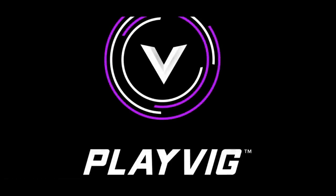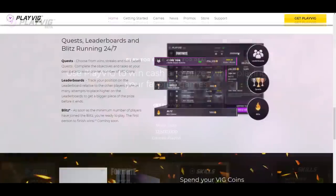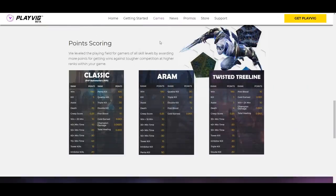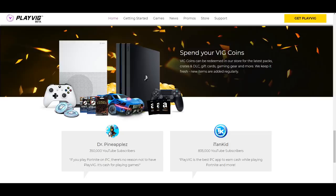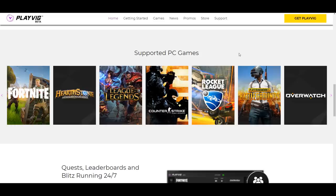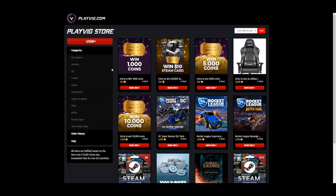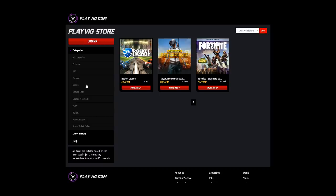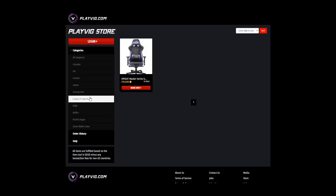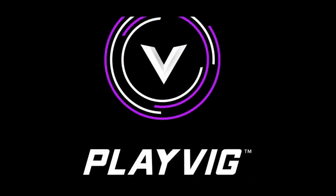Hey guys, today's video is sponsored by Playvig. Playvig is a super simple app that allows you to earn cash and prizes for simply playing your favorite games. By watching an ad and working to finish quests on the website, you will generate coins which can be turned into real money or in-game prizes. This app is currently available on PC and can be used alongside any popular game. 1000 coins is equal to $1, so you can see how easy it is to start earning money while playing. Playvig is free to use and the link is down in the description.